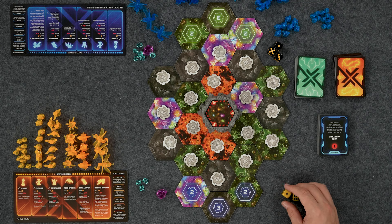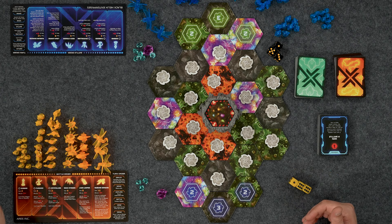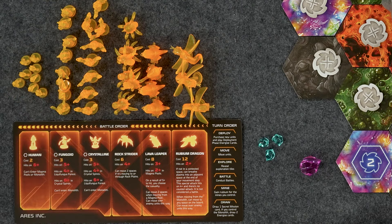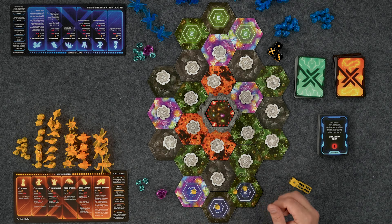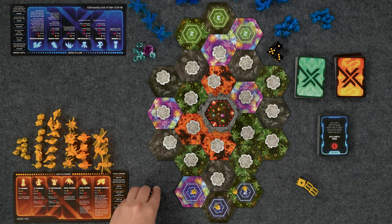I can deploy — I have eight Rubium. Do I just go one Lava Leaper? I think I need to get some stuff rolling. I'm going to go four humans. Four squishy humans, max squishage. Mostly what I can do is control some mines here and get some more Rubium coming in. That's my deploy — all eight of my Rubium spent. Maybe a bad idea, but we did it.